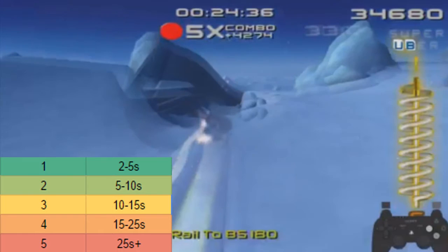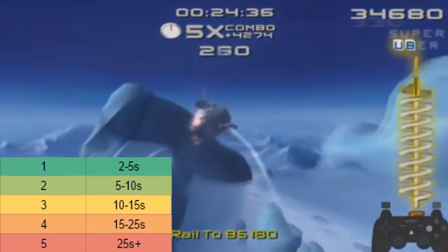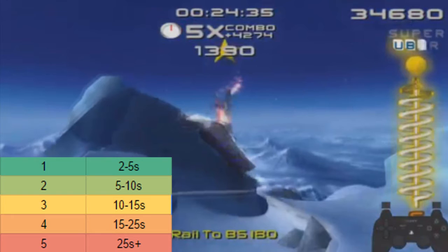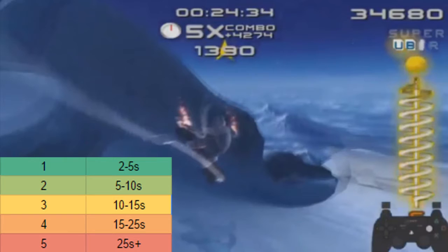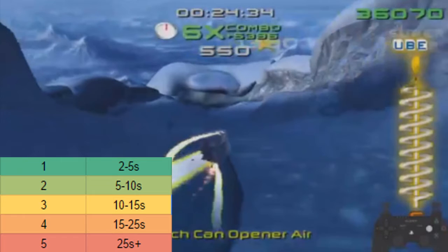Head towards this right here at roughly this angle and jump at the very edge — I wait as long as I possibly can. If you want, you can do an uber trick during this airtime, but I do not recommend it. Important: as you do this jump, use the left stick and pull it backwards and to the left. This will adjust your board so that you can grab straight onto this rail. If you do not do this, you are very likely to bonk into this rail and wipe out, or at the very least not get the rail.